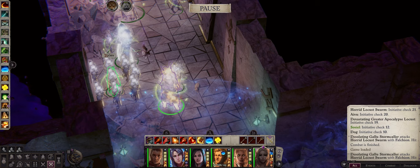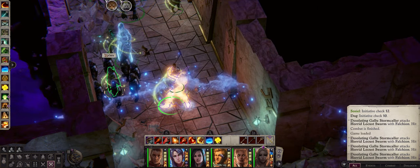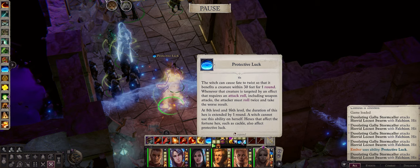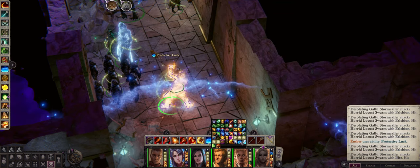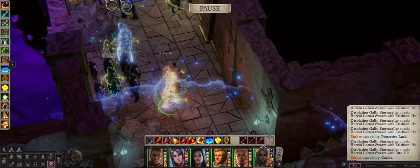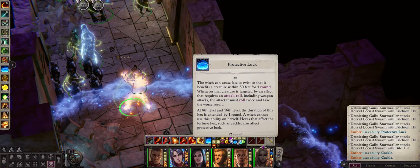And of course, if you are on hard and unfair and picked Protective Luck early, remember to always use it on your characters before battle starts. After all, this has infinite uses. While the duration will be just a single round during the early levels, remember that you can use the Cackle ability to indefinitely extend it even out of battle. As you can see here, going from 16 seconds to 21 seconds with just a single casting of Cackle. And of course you can just keep repeating that again and again.